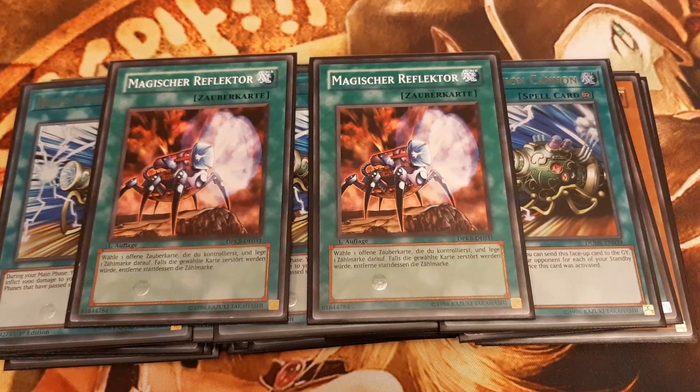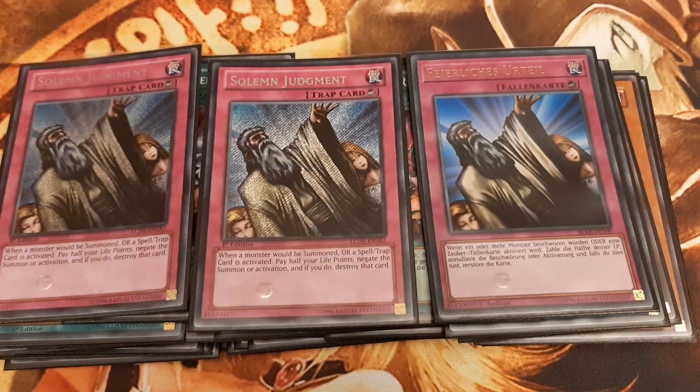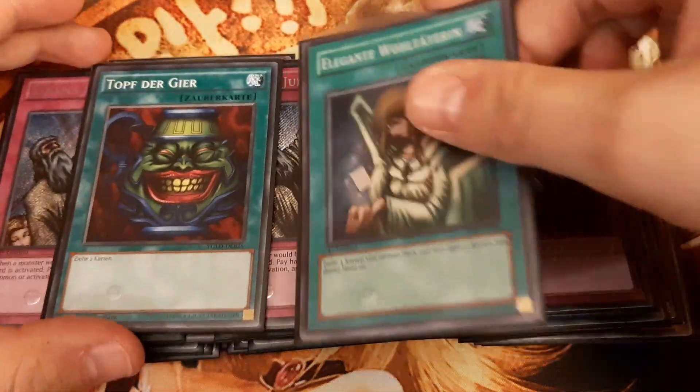If this was not enough already, three copies of Solemn Judgment cover all threats in the form of monster summons or spell and trap removal en masse, such as Heavy Storm or Mobius. Finally, we play the two best draw cards of the format that no Goat deck wants to miss out on: Pot of Greed and Graceful Charity.